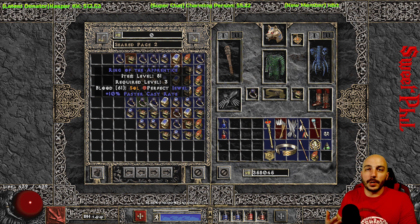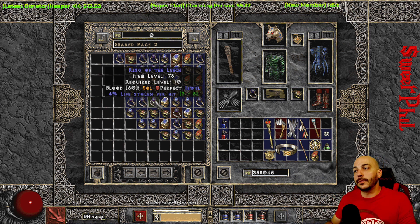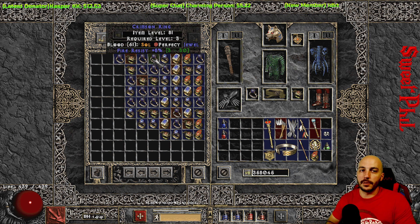For rings early on: any caster is going to want faster cast rate rings — you only need to be level 3 to use one, and FCR is great early on because the breakpoints are so close together. If you're a melee character, find a life leech ring; that way you replenish your life as you attack. Early on, just throw on the best thing you can find — fire res rings or any resistances. If it's not going to help, sell it to buy more potions or eventually a tele staff.